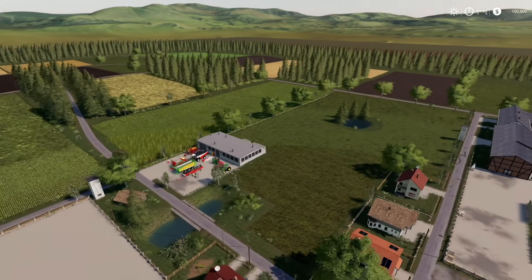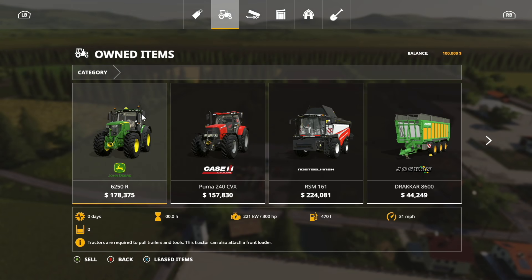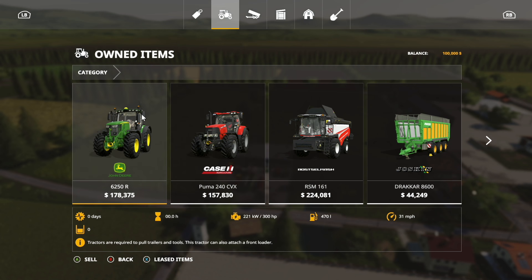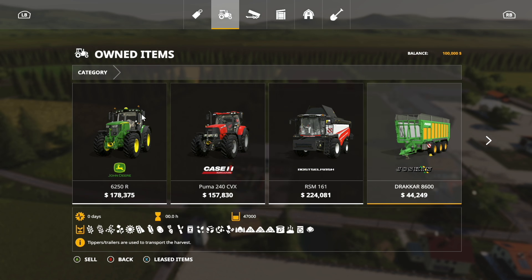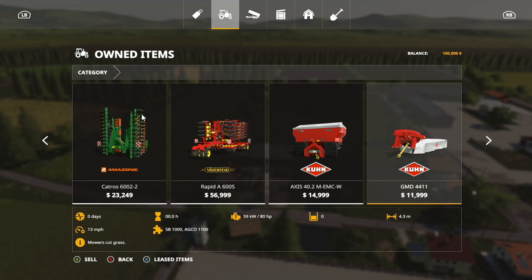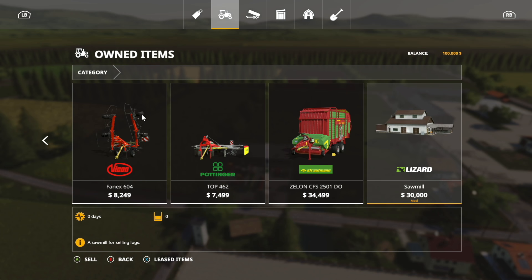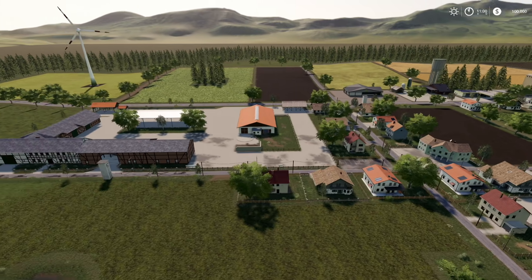In new farmer mode you get a John Deere 6R with the Puma 240's 270 horsepower engine, a big Rostselmash combine, a six-meter disc harrow, a six-meter direct drill, a fertilizer spreader, mower, tedder, windrower, loading wagon, and a placeable sawmill that you can sell if you wish.